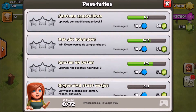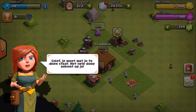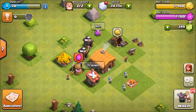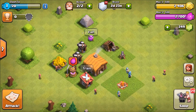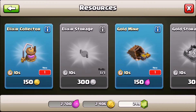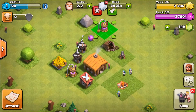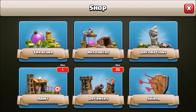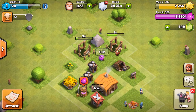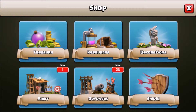There are the achievements — you can get gems out of them. Now we're gonna place all the buildings we get and spend all our money. It's very important to place every building you can in that town hall so that you can progress faster.